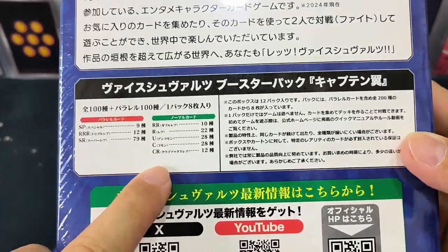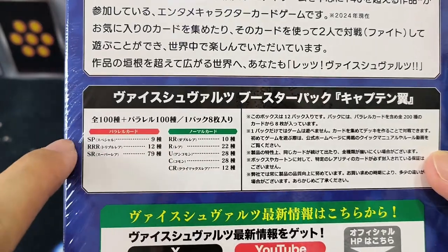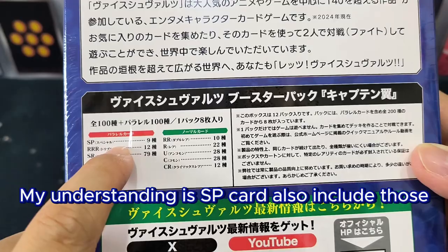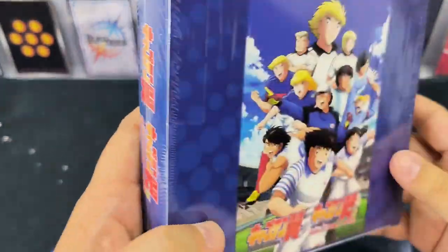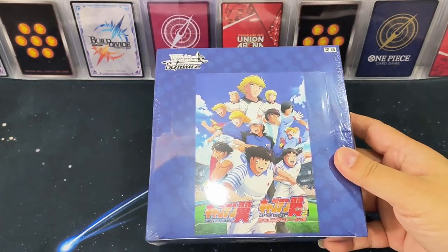Over here it states the rarity of the cards — from CR, Common, Uncommon, all the way to SP cards. My understanding is SP cards also include signed autograph cards from voice actors who were involved in the original anime of Captain Tsubasa.